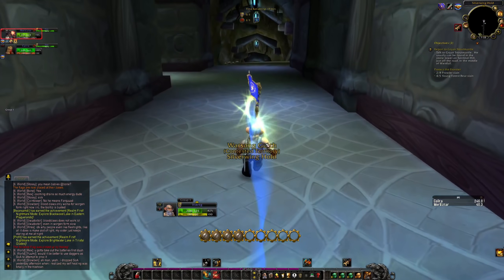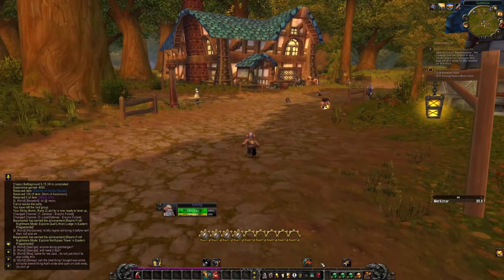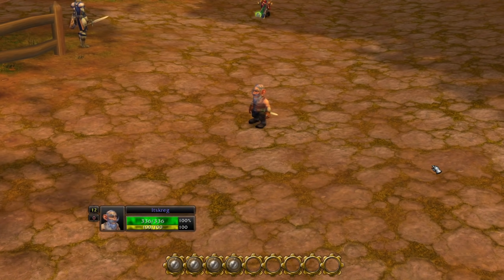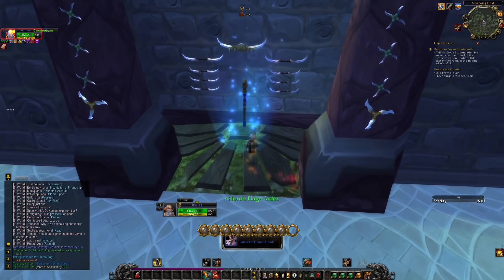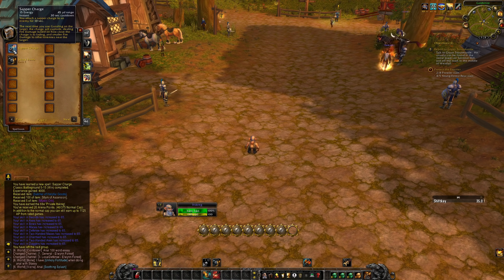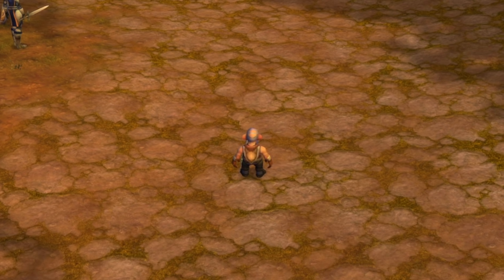Level 12. One more level and we get a brand new ability, then we can do some dungeons soon. I do think just like the Necromancer's summons, the Tinker's sentry turrets are gonna do decent if we can do big massive pulls. Level 13 — Sapper Charge! 15 energy, 45 yard range. You attach a sapper charge to an enemy for 10 seconds — the next time I use Gunsling on the target, my charge explodes dealing fire damage based on how close the charge is to fading, plus smaller fire damage to nearby enemies.